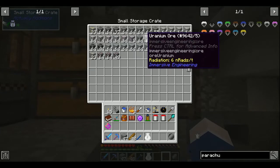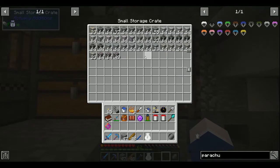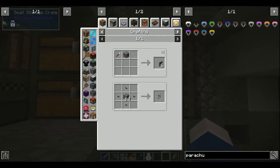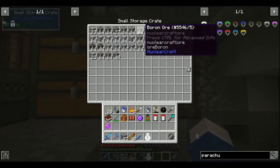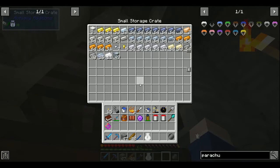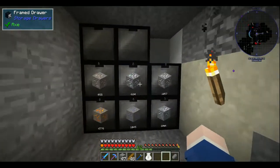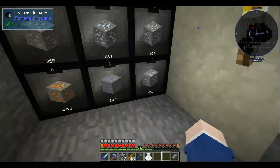I've got a ton of resources here. I'm going to work on doubling these - everything except the cinnabar. I'm going to try and get as much of this ore processed as I can.